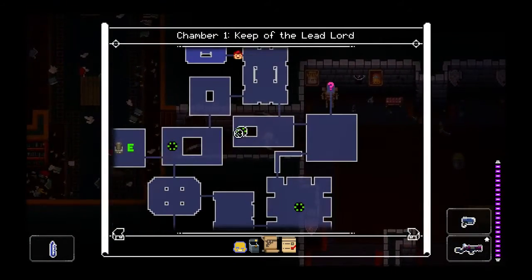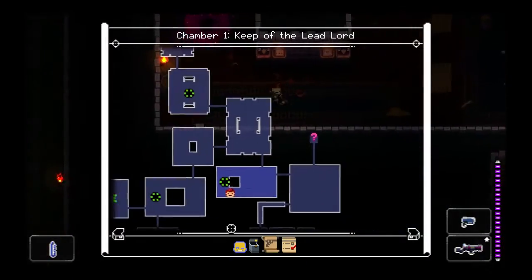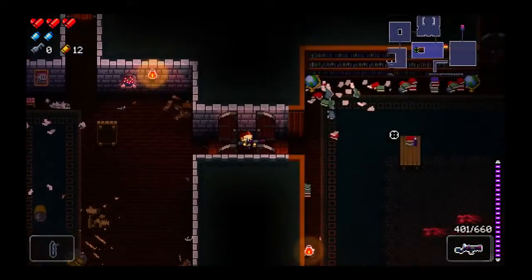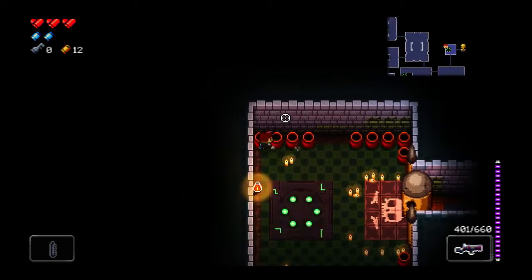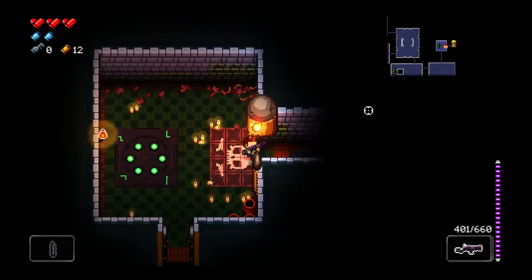I should also get used to teleporting around; I do have that convenience available. The reason that shows as a pink portal is that you can just go over there, press E, and you automatically go back to wherever you teleported from. Oh, here's our boss. Let's go - let's see what we get for a boss here.